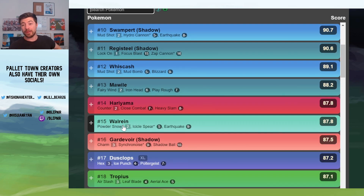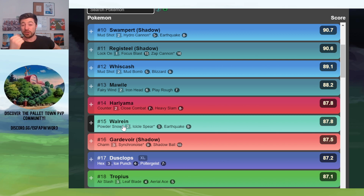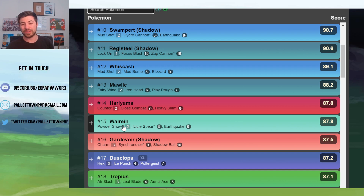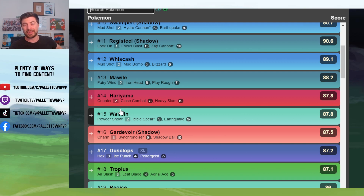I believe the last one is your Walrein, which does lose to that core of Medicham and Registeel. It also loses to the Deoxys. It does beat the Flyers — the Altaria and the Pelipper — very, very hard, although Pelipper can still get a shield from the Walrein with a Hurricane. If it lands the Earthquake on the Registeel, that can flip battles. We do recommend the Shadow Walrein, just because the matchups that you're doing worse in with the Shadow are ones that you were losing anyway, so you may as well get that extra firepower.